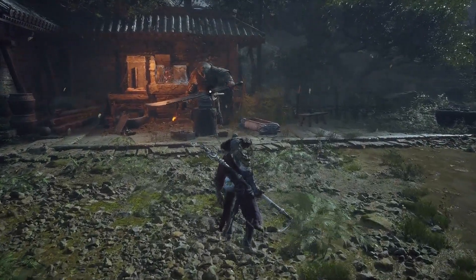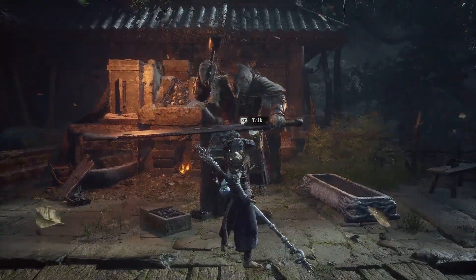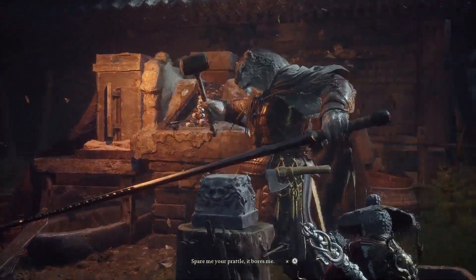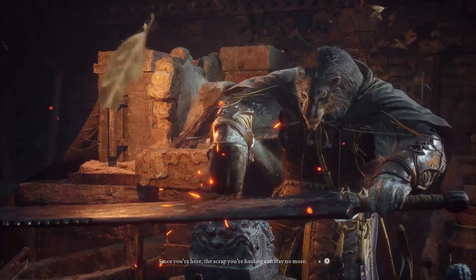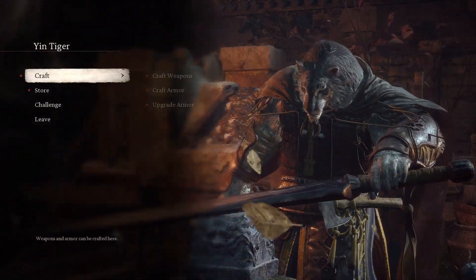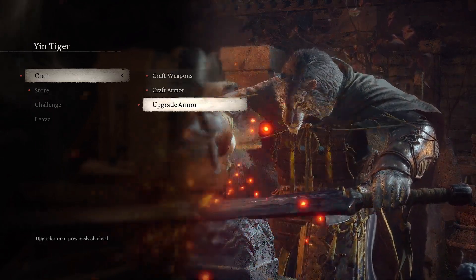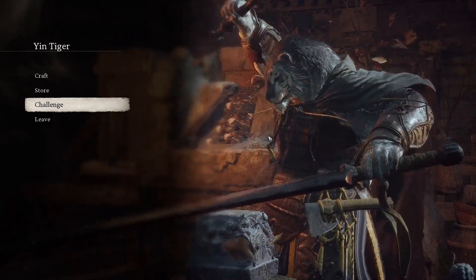Now out of all the vendors in this location, there's definitely one that stands above the rest in my opinion, and that is going to be the tiger at the back of the village that you can see hammering this giant sword of his. This is the blacksmith Yin Tiger. He allows you to not only purchase upgraded material, but also purchase upgrades in general and upgrade your armor to make it that much better, which is very much needed if you want to become OP in this game. Upgrading the armor is definitely something you should look into as you progress towards the end of this game or if you're in a new game plus. Inside of his menu, you'll also notice the challenge icon that you can interact with.